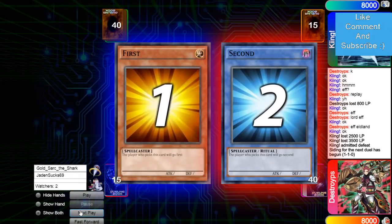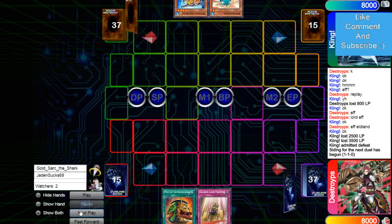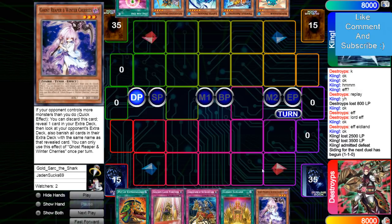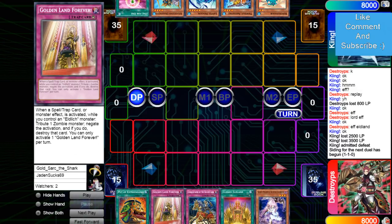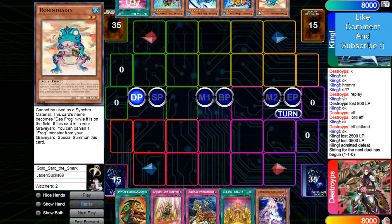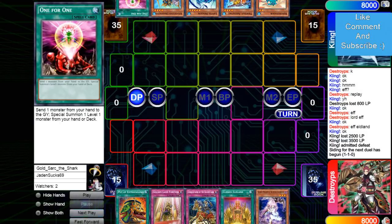Now we're going to see Mermail go first once again. The opening hand is Extravagance, Golden Land Forever, Conquistador, Cursed, Reaper — surprised he kept this one going second. This card's interesting. In this format I feel like just a normal hand trap is better, but I guess this works against something like Prince add Minstrel, Minstrel Effect — you could chain Reaper. And he opened Rotten, Toten, Pike, Lapis, Goons, one-for-one.